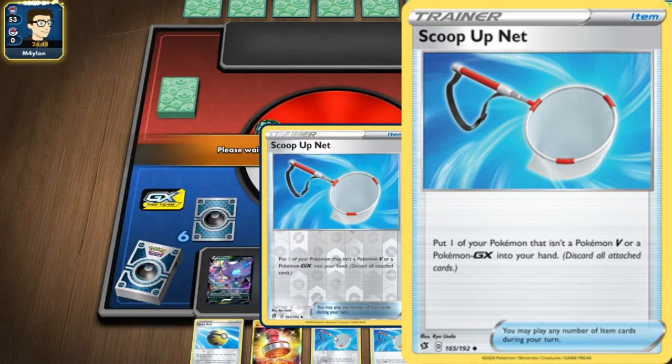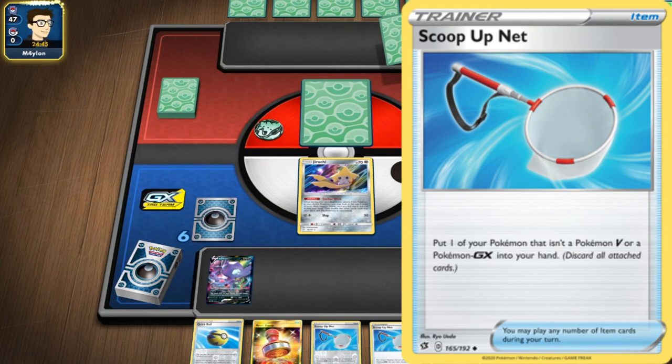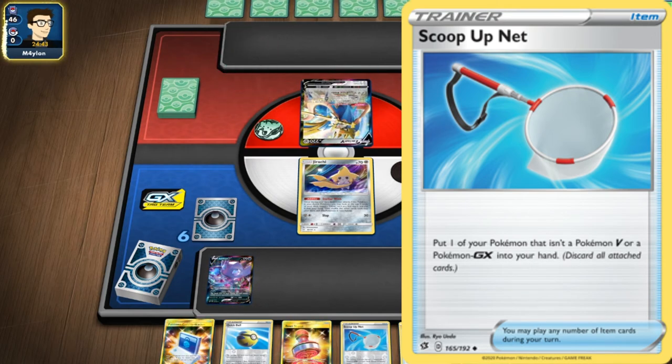Does this heal my Pokemon? Yes. Any Pokemon you use ScoopUp Net on will heal automatically. For example, if you had something like Giratina with 130 HP, it does its attack and puts 40 damage on any Pokemon. If you do it on itself and it lasts a hit, you can use ScoopUp Net, put Giratina back, and then put it back up — it's treated like a new Pokemon anyway. Fully healed, fully nice.